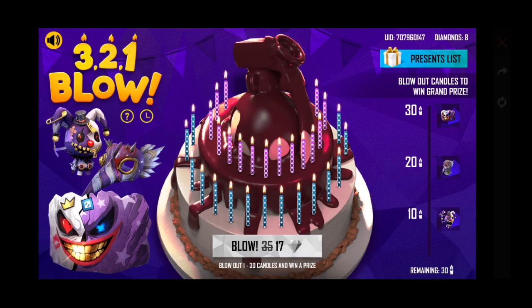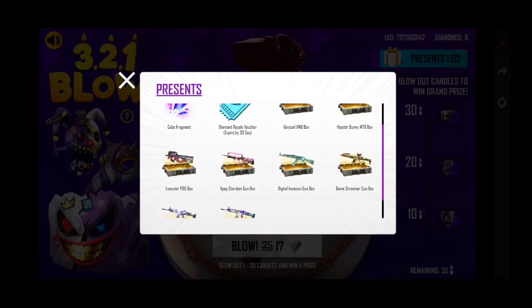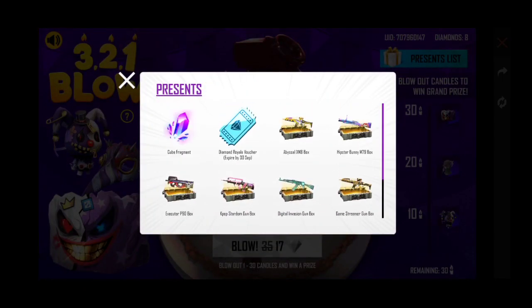You will need a lot of diamonds. In the present list you can see the available items — magic cube fragments, which cost only one diamond — and a royal voucher, but that is not in the present list.